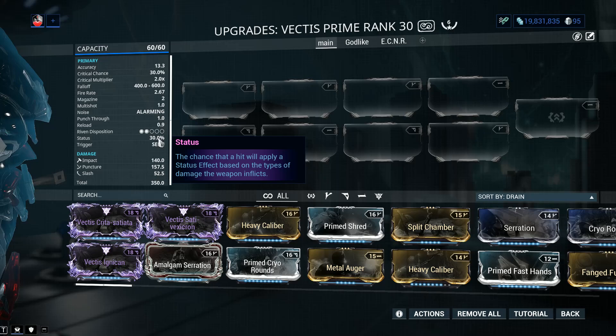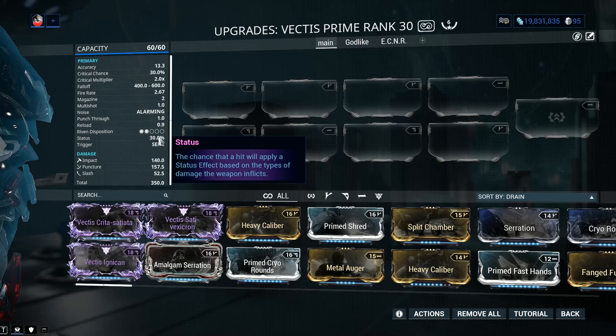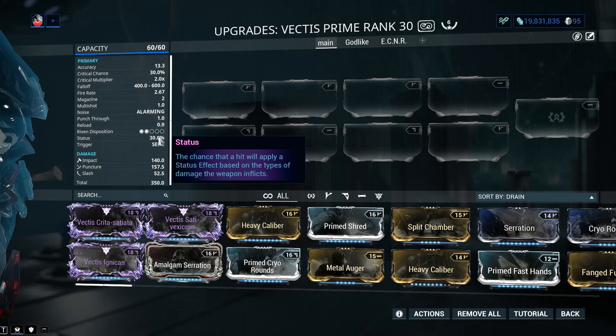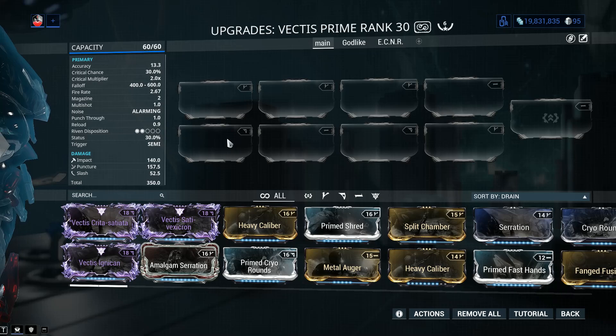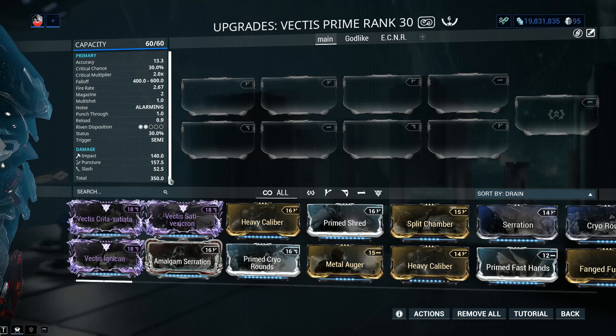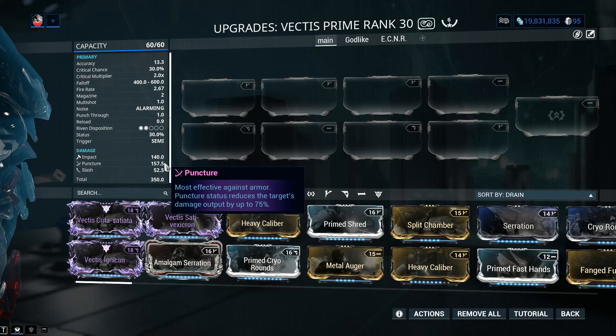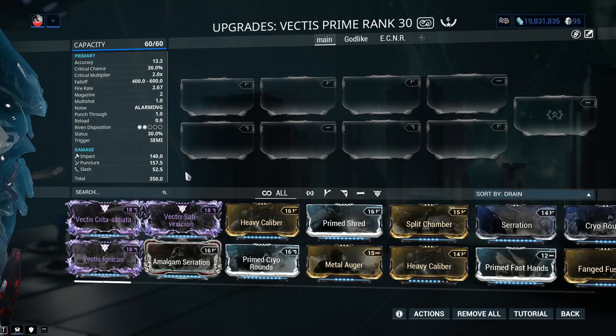Status chance on sniper rifles is a debate I want a separate video on. These are weapons supposed to one-shot your target as long as you're skilled or patient enough to hit the right part. When it comes to the actual damage — 350 total — for a sniper rifle it's not all that high, but it can be rapid-fired so it kind of evens out. Most damage will be puncture and impact. Puncture deals extra damage to heavily armored targets such as Eidolon Synovias, which are equipped with alloy armor that takes extra damage from puncture and radiation — which is why we build our weapons with radiation when fighting Eidolons.